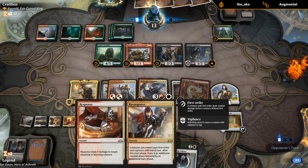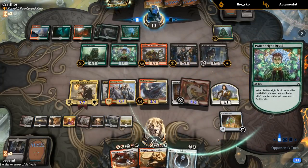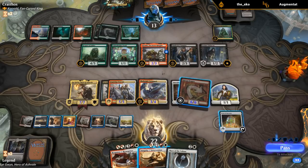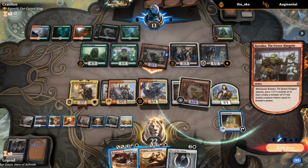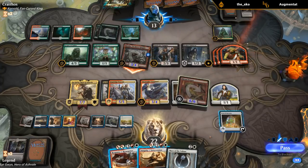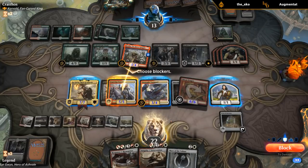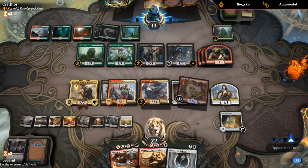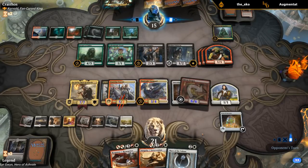I should keep Resurgence in mind for next turn — we might not have had lethal last turn but maybe this upcoming turn we can make it happen. A druid puts a counter on Kranko. Should I kill Kranko? I don't think we care if they attack. Our opponent passes, so I'll Icon then.